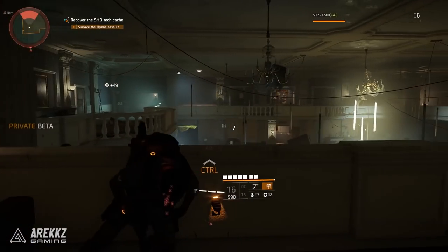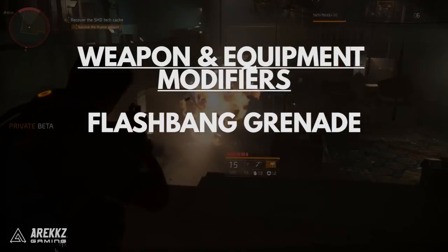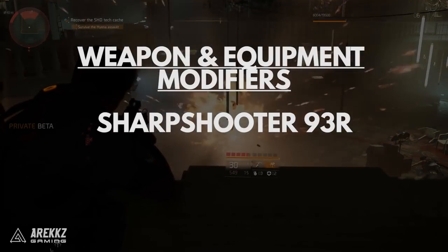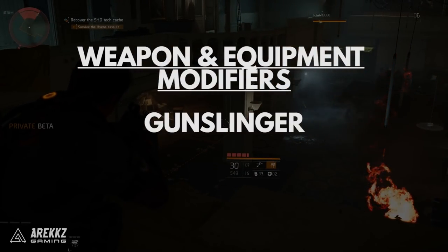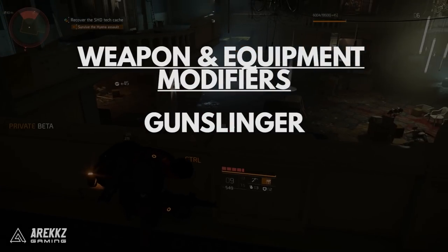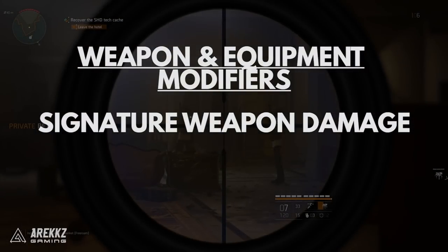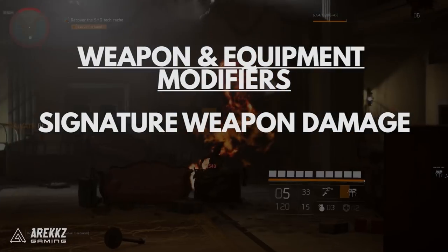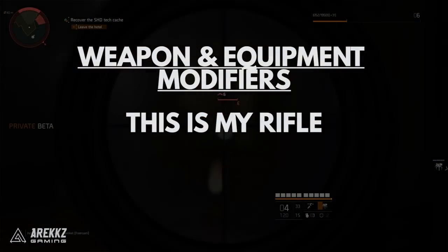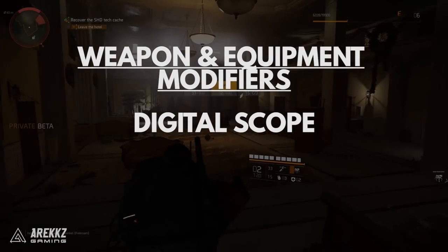Weapon modifiers for the Sharpshooter: the unique grenade is a flashbang grenade that blinds enemies. The Sharpshooter 93R is a three-round-burst 93R pistol. Gunslinger is plus 10% increased sidearm damage — this appears across all three specializations. Signature weapon damage is also plus 145% across all three. This is My Rifle gives plus 15% increased marksman rifle damage, and the Digital Scope is a scope built for bigger distances.